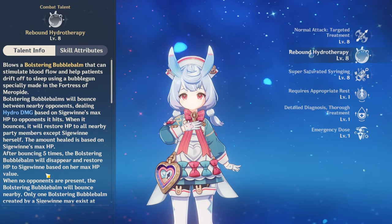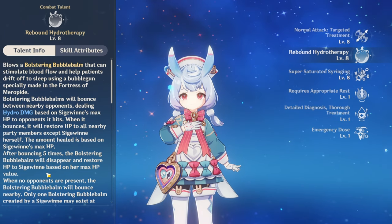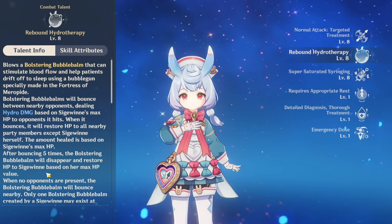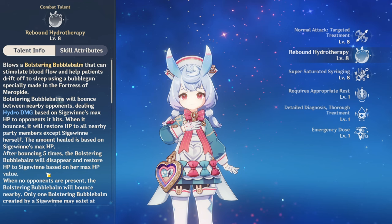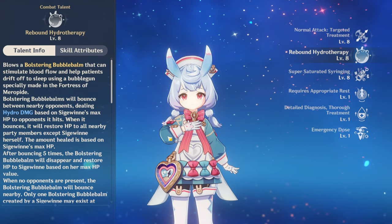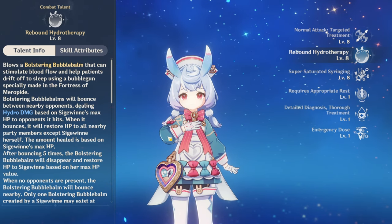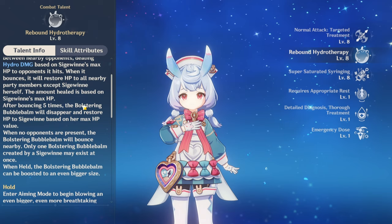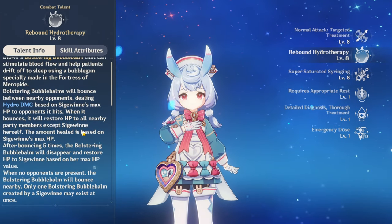The only problem is that her hydro application on E is poor, so you can't run her as your hydro driver. If you want Siegeween on your team, you want to run other hydro drivers — Furina, Xingqiu, Yelan — basically anyone who can fill the hydro application role better than her. She's kind of bad at it.